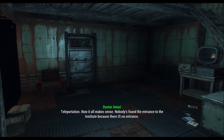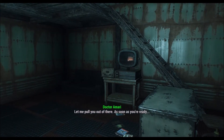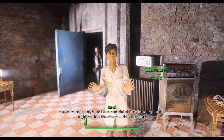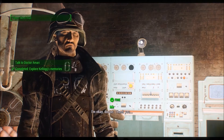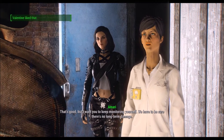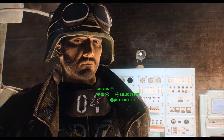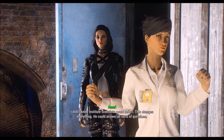Teleportation. Now it all makes sense. Nobody's found the entrance to the Institute because there is no entrance. Let me pull you out of there. Slow movements - I don't know what kind of side effects the procedure might have had. No one's ever done this before. How do you feel? I'm okay, doctor, thank you. But I want you to keep monitoring yourself - we have to be sure there's no long-term damage. Are you ready to talk about what happened in there? There's more than one person who knows about the Institute - Virgil, that scientist who escaped. I didn't know Institute scientists could defect. This changes everything.